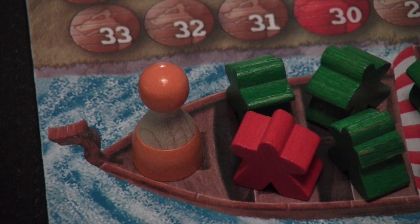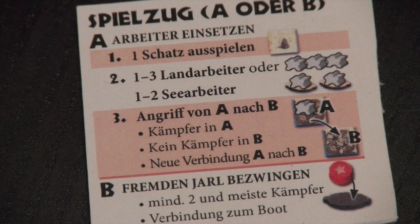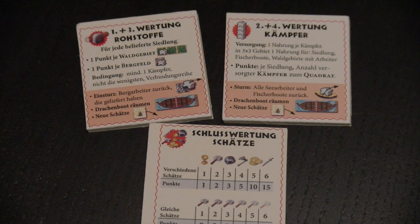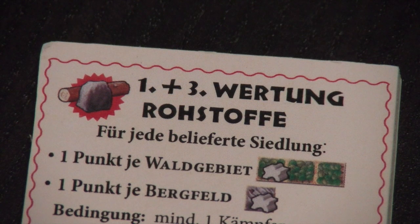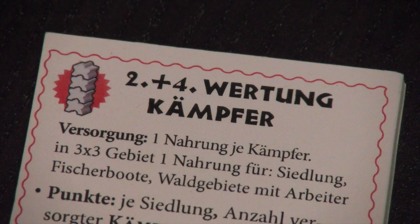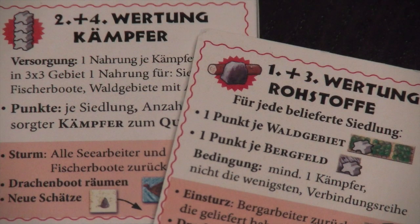If the Jarl occupies the last space on the Dragon Boat, there will be a scoring round. If the active player cannot place any workers and is not able to defeat a Jarl, there will also be a scoring round. In Nord there are four scoring rounds and one endgame treasure scoring, so you will spend a considerable amount of time scoring points. The scoring rounds count for all players, independent of who initiated the round.